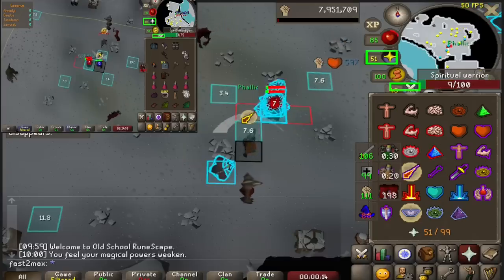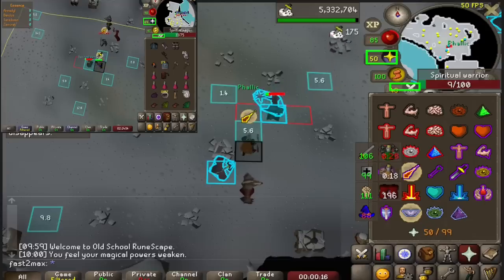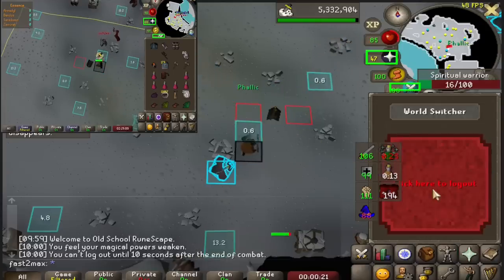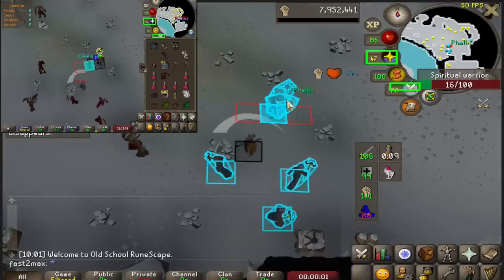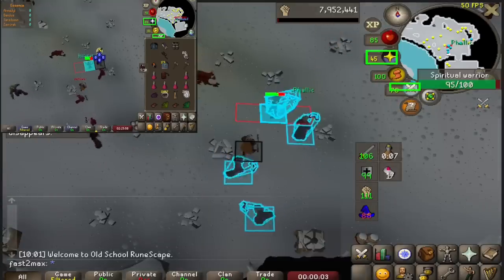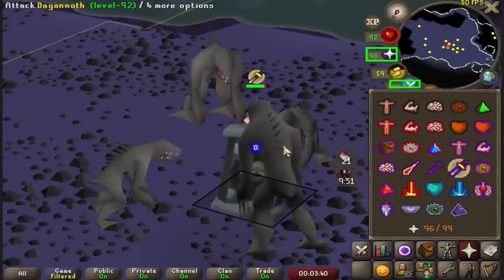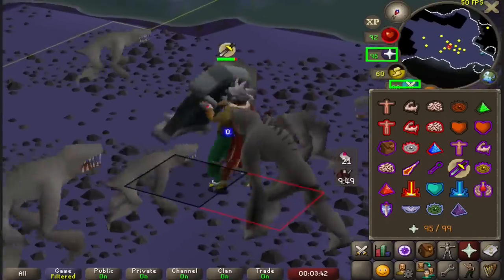If you haven't seen my last video, I talked about the Crystal Halberd spec. As you can see, it has an AoE attack where it can hit up to 10 monsters all on one tile. It's very good for tasks like these where I can stack the NPCs, but sometimes there are tasks where it's not really possible to stack everything together. That's where my Bulwark comes in.